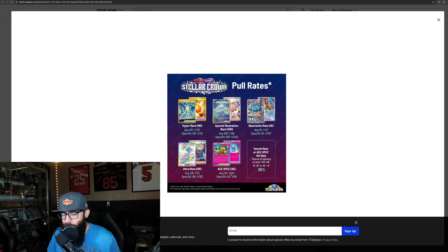The Ace Spec is 1-in-20 and 1-in-60 for a specific one. We pulled 2 Ace Specs from our one booster box. Our first booster box — we did pretty good overall. We pulled a Hyper Rare, got the Bulbasaur, pulled a few IRs, and pulled the Briar SIR and 2 Ace Specs. So it was kind of a loaded box, just not loaded in the way I wanted. These are the pull rates for Stellar Crown — it's a smaller set, so it'll be interesting to see how this affects the cards.